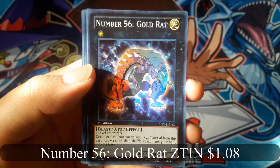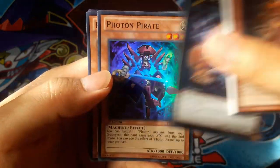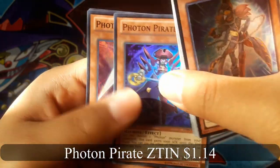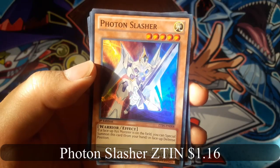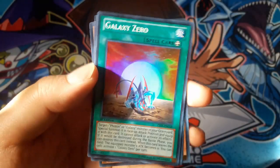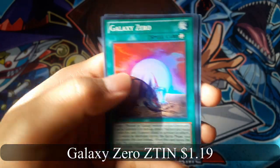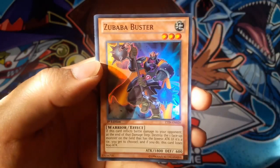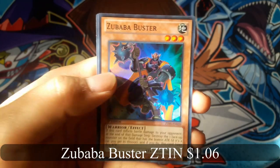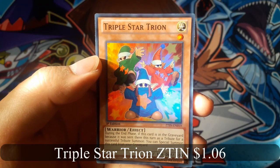Number 56 Gold Rat. Photon Pirate. Photon Slasher. Galaxy Zero. Zubaba Buster. And Triple Star Trion.